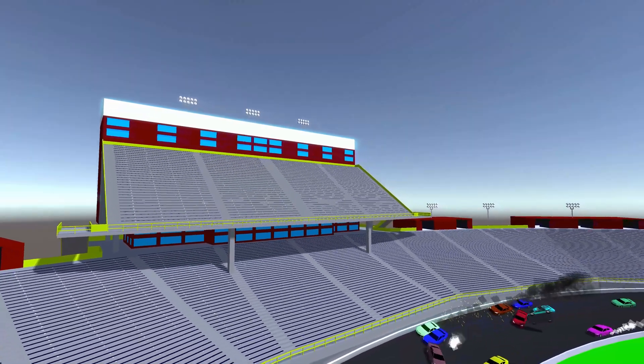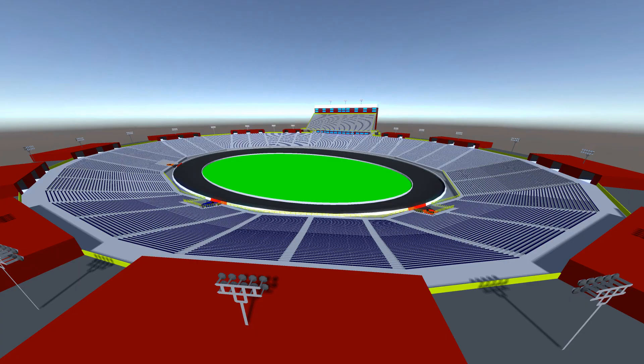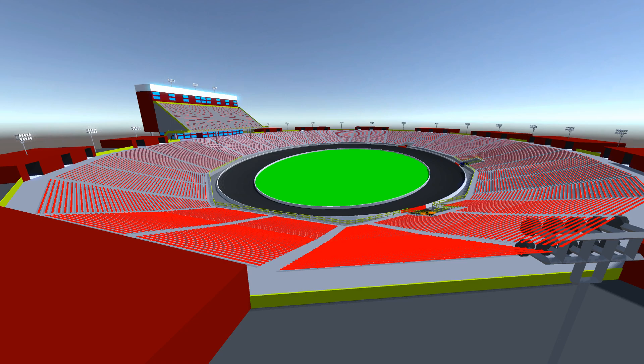The front straight of the track has an extended seating area with a second level of seats, an enclosed VIP booth, and a press booth for media and commentators at the very top. On the main level of the grandstands, there are 45 rows of seats with a rough seating capacity of about 40,750 people. On the upper level of the front straight, there are 35 rows, giving an additional estimated 3,750 spots. This brings the grand total for outdoor seating, which excludes the media and VIP booths, to about 44,500 people.